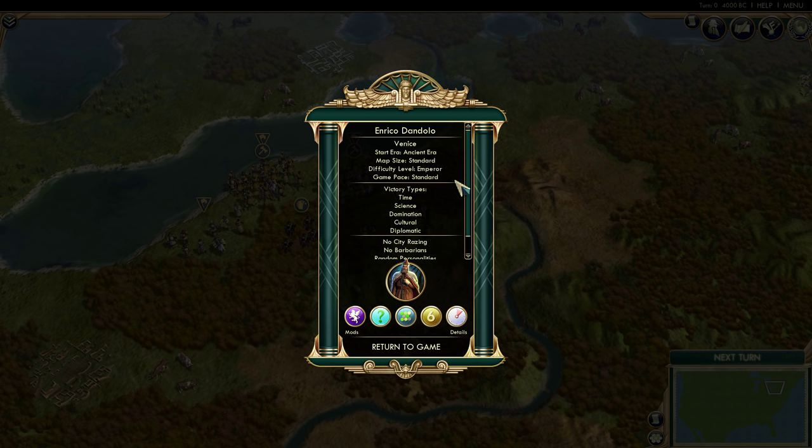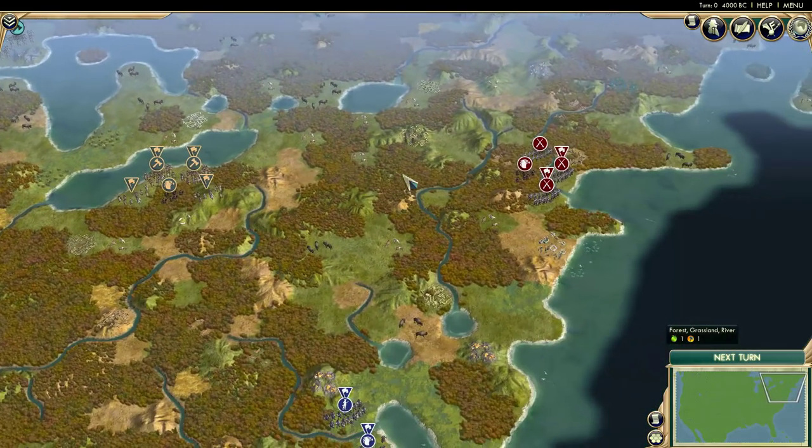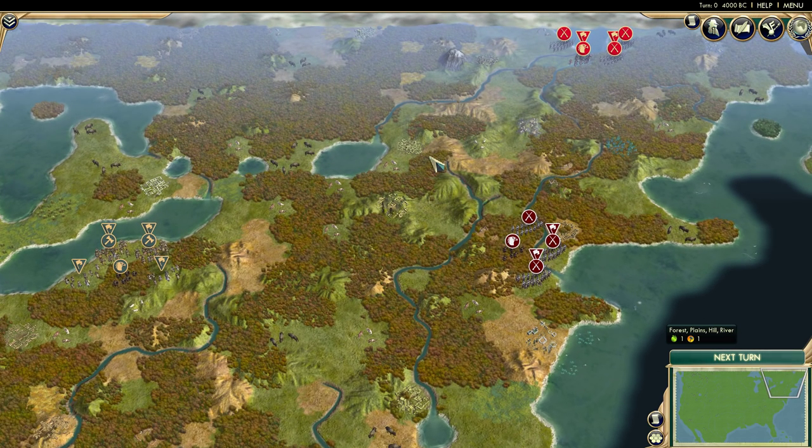We are playing on Emperor difficulty, standard speed, standard map, ancient era. There's no city razing, no barbarians, there are ruins, quick combat, quick movements, as well as random personalities. Just because the Europeans and some of those civs you might be used to are involved doesn't necessarily mean they're going to act the same.